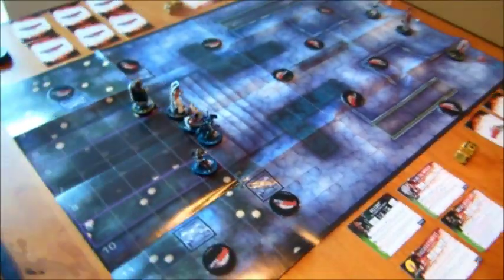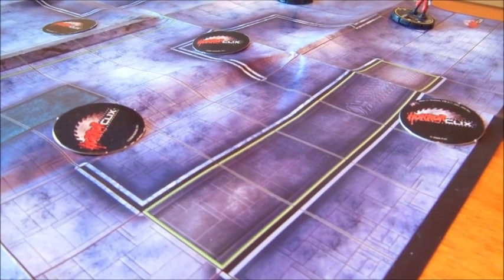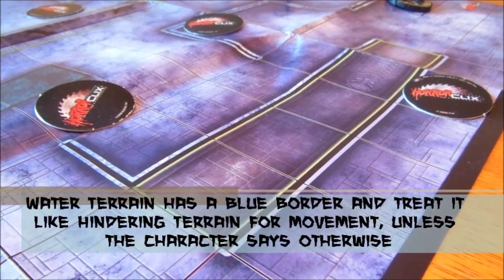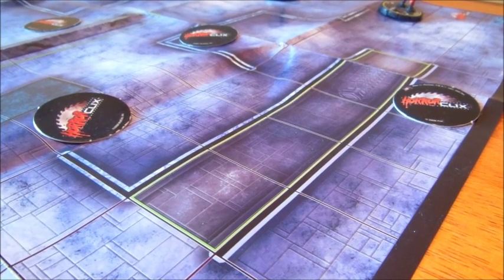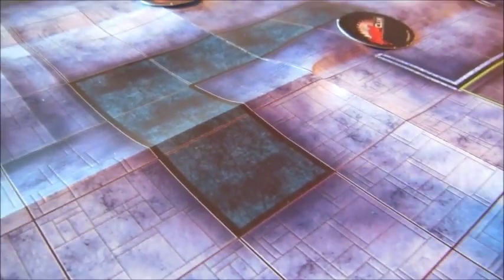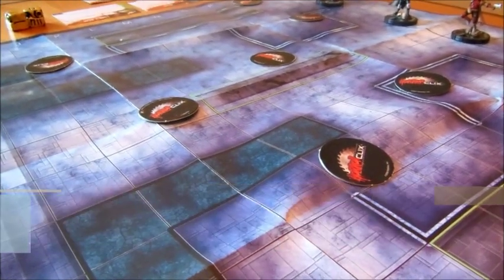Maps are typically made up of open terrain, blocked terrain which features walls, and hindering terrain. Other terrain includes water terrain. Anything with a green line around it is considered hindering terrain — unless your character's card says otherwise, once you enter hindering terrain you have to stop your movement, and you also stop when leaving it. Anything with a black border around it is considered a wall, which is blocking terrain, and you cannot move through it. Sometimes this is also shown with a brown border.